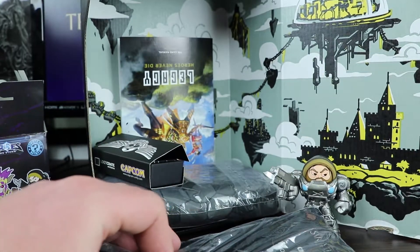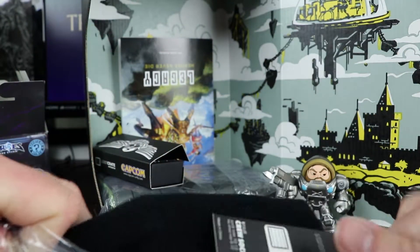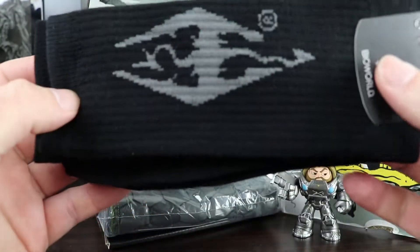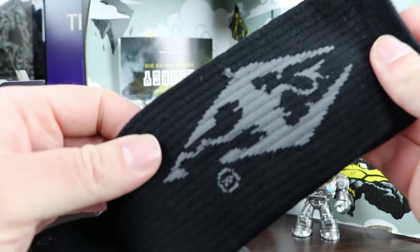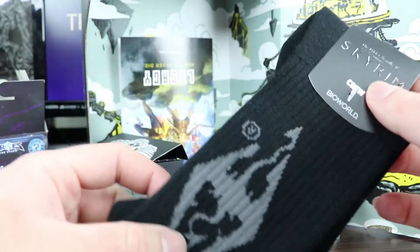Let's pop that to one side. This looks like socks. It says Skyrim, so it's Skyrim socks — just socks with the logo on. Anything different on there? No, it's just the Skyrim logo on the other side as well. So yeah, it's a little bit disappointing. I would have put in a little bit more, a little bit different for gaming-related products.